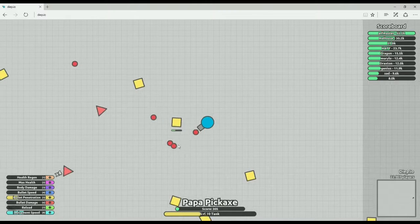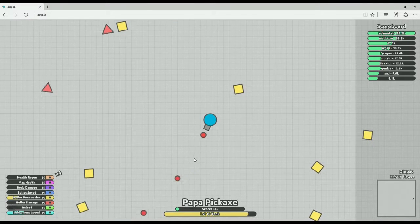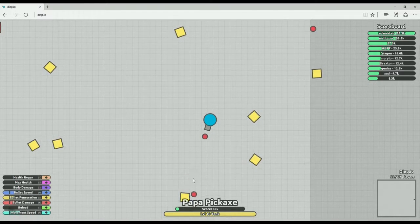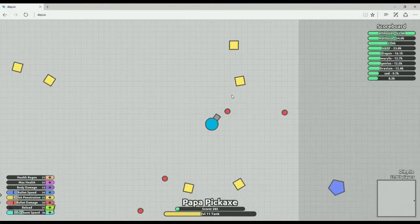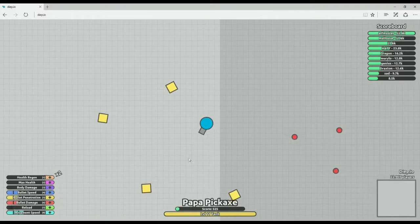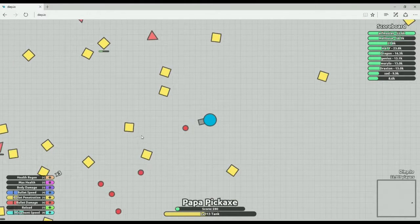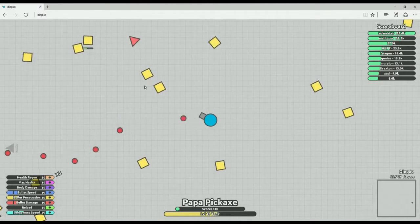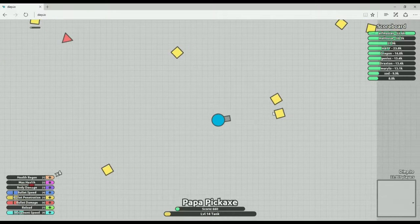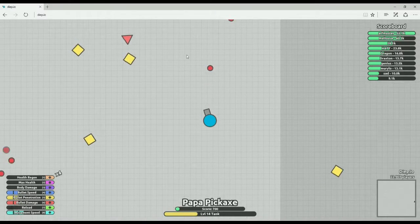We're just going to stay on the side and rack up points as we go. There are other tanks — this is definitely a multiplayer game, as you've seen a couple. You see balls coming out of the top left now. The yellow ones give you a good amount of points. These blue pentagons really give you the levels. The orange or red triangles don't really do much, but definitely hit them if they're there. And then when you get to level 15, 30, and 45, you can pick up upgrades to your tank, and those help majorly — those are game changers.